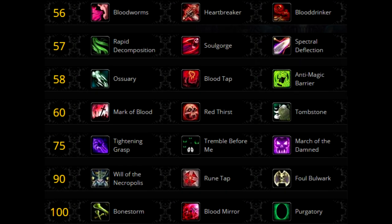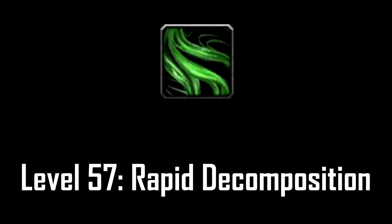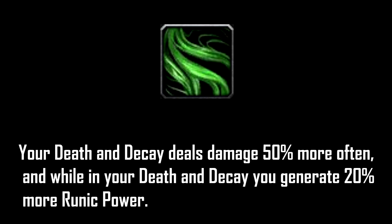For the tier 2 level 57 talent, the best talent here is Rapid Decomposition, which provides you not only more damage on your Death and Decay but 20% increased runic power generation while you are standing in your Death and Decay. Keep in mind that Death and Decay has been changed — it only has a 15-second cooldown and you can reset it with Crimson Scorch, so the uptime is much higher than what it used to be.